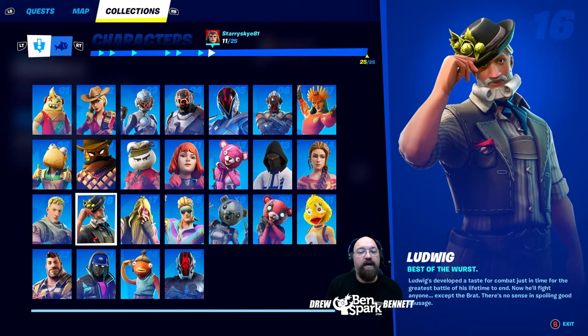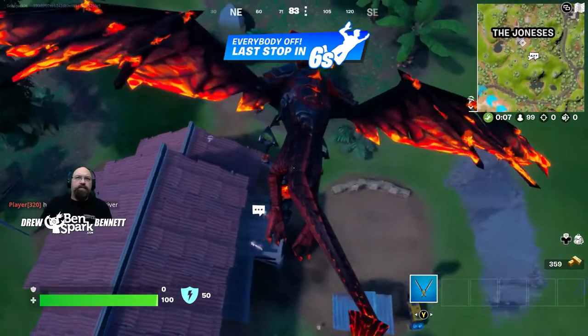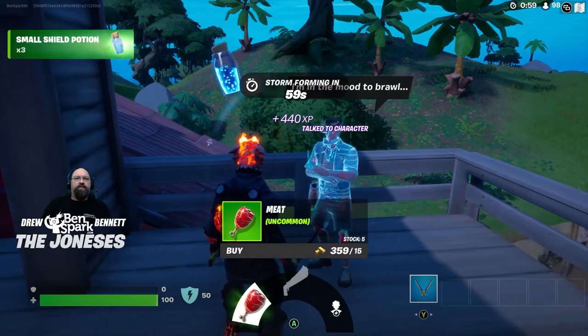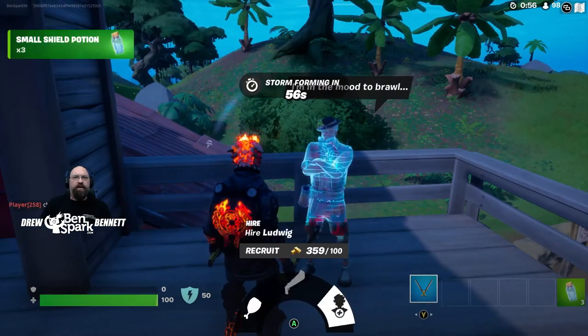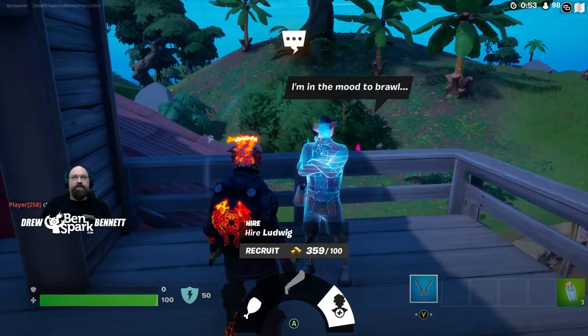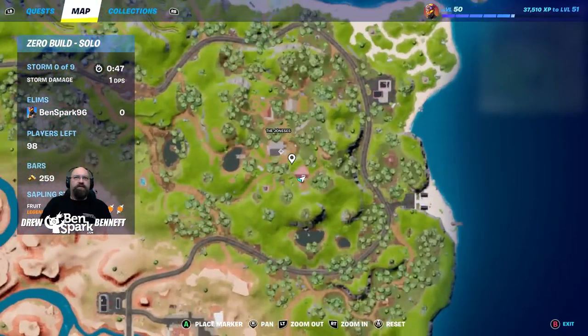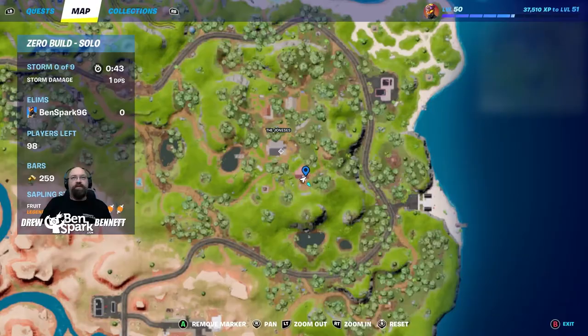Character number sixteen is Ludwig. Like Jonesy the First, Ludwig doesn't show up every single time at the Joneses, but you have to keep trying and he will be there. Best of the Worst — Ludwig's developed a taste for combat just in time for the greatest battle of his lifetime to end. Ludwig can be found at the red building near the firing range. You can buy meat, the Dub, or hire Ludwig. I'm going to hire him — and you can see right here on the map that is where he is.